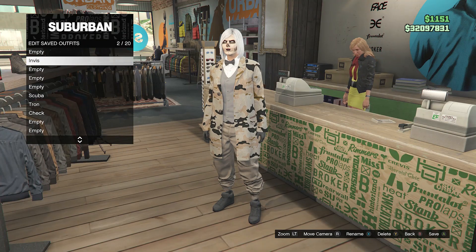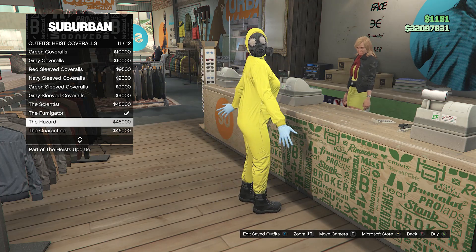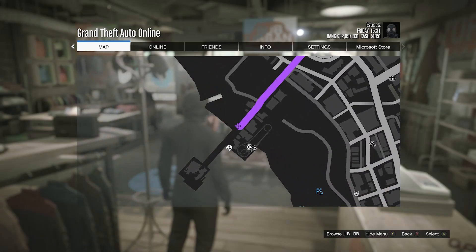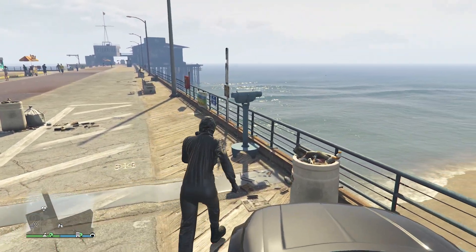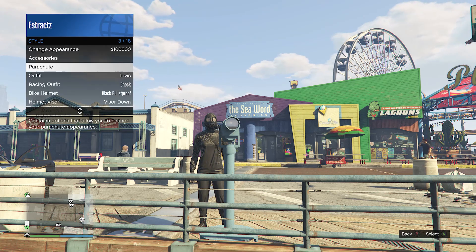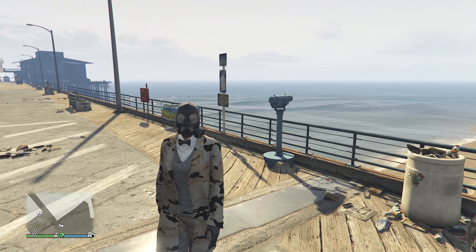Walk up to the front counter, hit edit saved outfits, and save your outfit on any slot you want. After saving, scroll through your clothing until you find heist coveralls on slot 10, scroll through slot 9 to slot 12, and equip one of these outfits with a toxic mask. After you equip that, head over to the pier for the telescope glitch. Run by the telescope, press right on the d-pad — you'll see your character runs in place — then look towards the telescope; that's how you know you're glitched. Pull up your interaction menu, go to style, and equip the outfit we saved at the clothing store. Put away your interaction menu, walk away from the telescope, and you'll see that the mask merges over with your outfit.